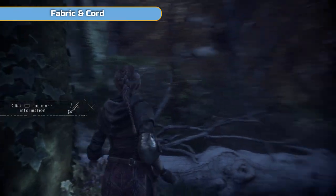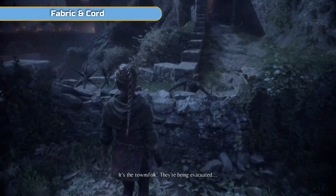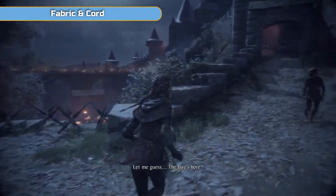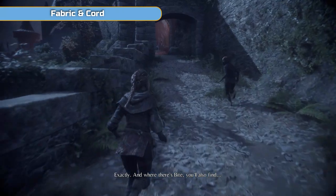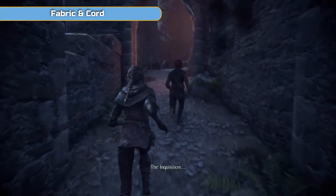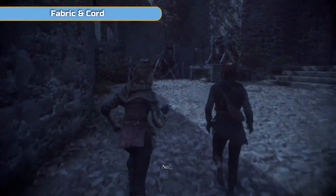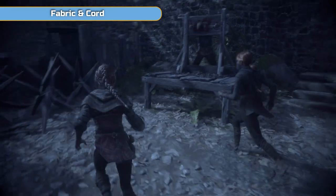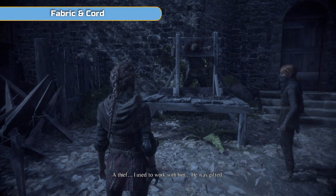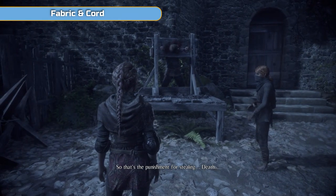We're going to be getting quite a few trophies this time. You should get the Alchemist trophy for crafting 100 ammunition. Don't worry if you don't, but stay on top of crafting and you will get it towards the end of this chapter. We've also got a chapter-specific trophy which is right at the end — literally as we leave the chapter. We're going to take a different way out and that's going to give you a trophy.